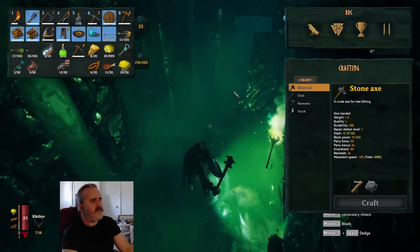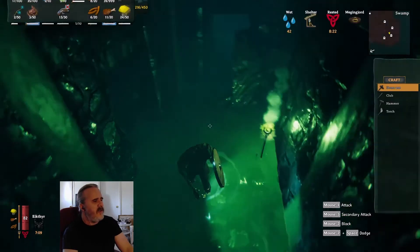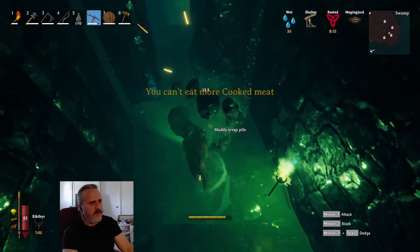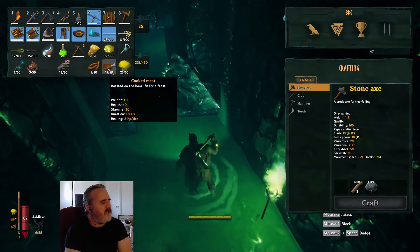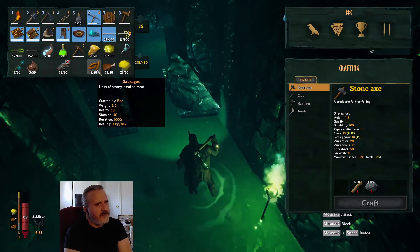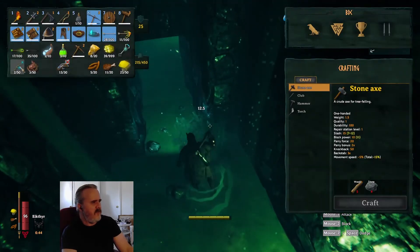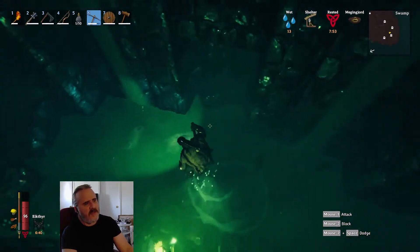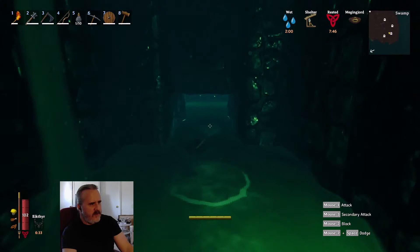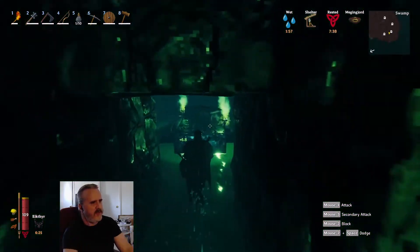I'm hanging on to entrails and dropping leather scraps — they seem pretty proliferate in these scrap piles. The entrails are used to make sausages. As compared to cooked meat at 40 health and 30 stamina at 2 HP per tick, these sausages are 3 HP per tick, 1600-second duration, 60 health, 40 stamina. They require thistle — that glowing material found in both the swamps and the black forest — as well as raw meat and these entrails from Draugr guys. They make for a really good food source and will pop your total hit points up a good clip.